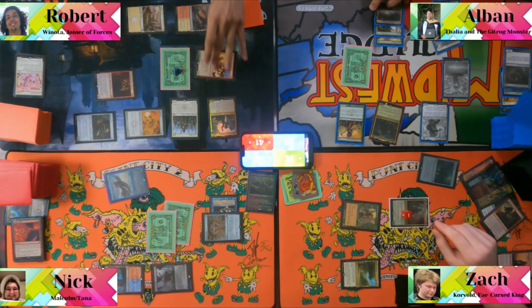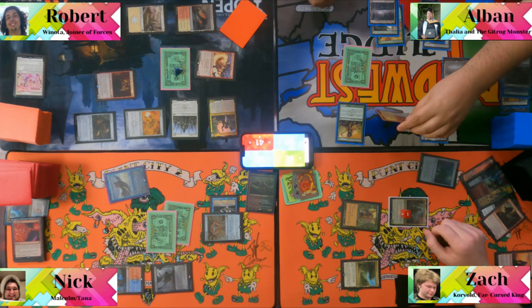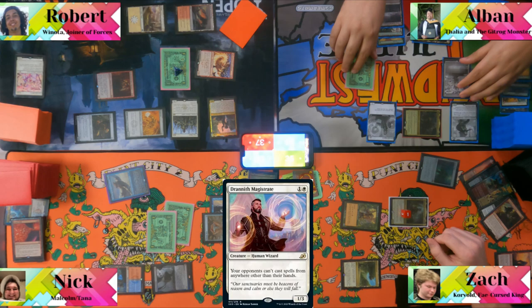Rob untaps and draws. He sends four attackers at Winota — she takes four. Rob plays a Duranid Magistrate and passes. Albin takes damage from Mana Vault at upkeep, goes to four life, then draws.